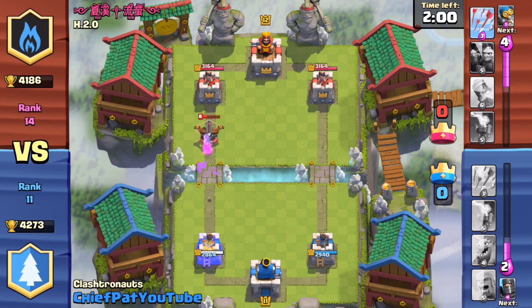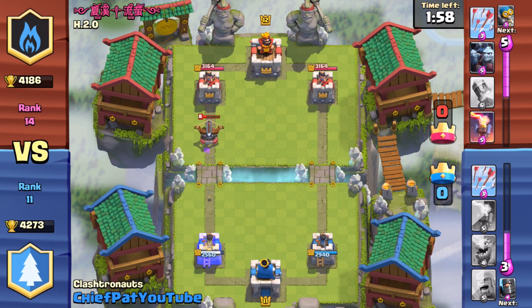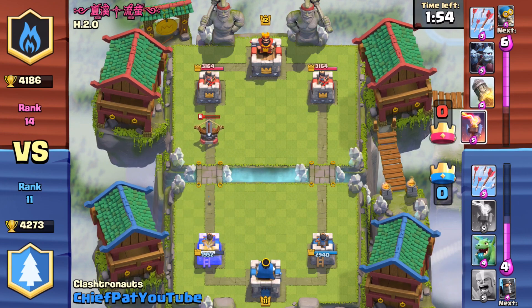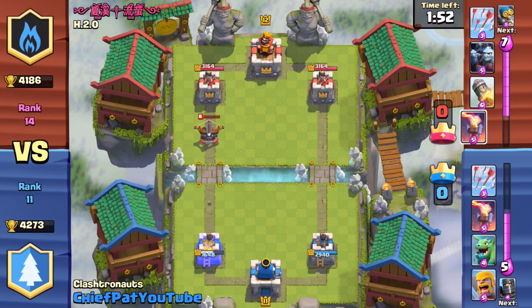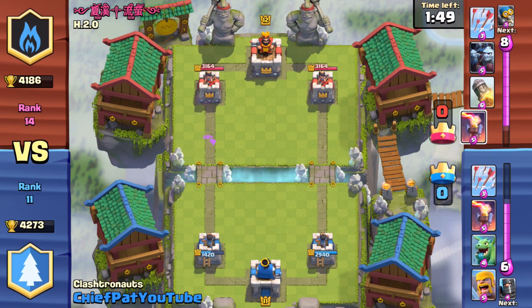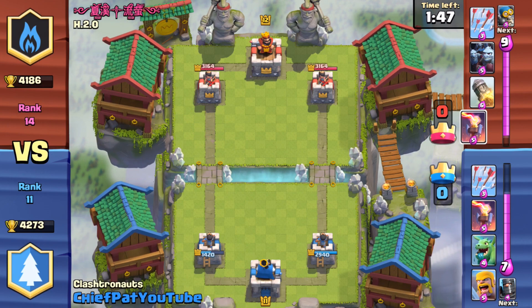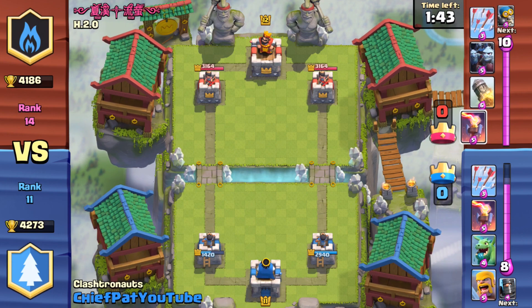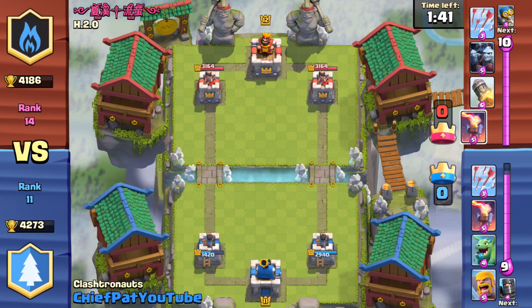One of my Goblins luckily was able to hit it to make sure it didn't do an absolutely ridiculous amount of damage, but you can see a 20% life X-Bow takes out almost half of my tower. At this point, at least I know he's going to be playing the X-Bow and the tower is still alive, so I sort of just have to play around that, and I'm going to show you guys a cool way to counter it with the Inferno Tower.